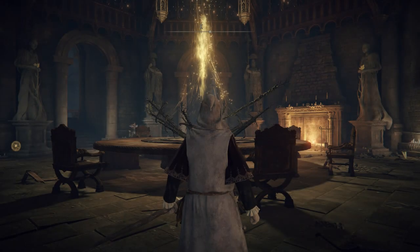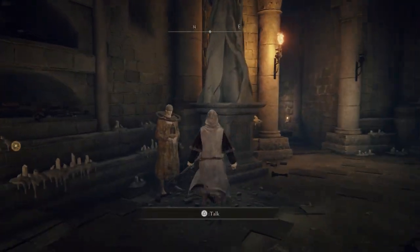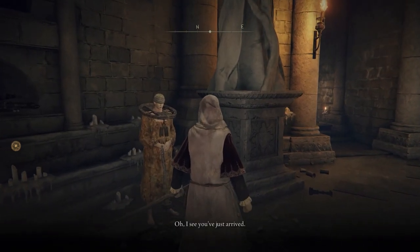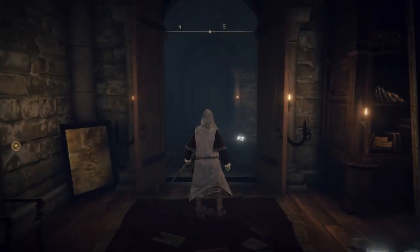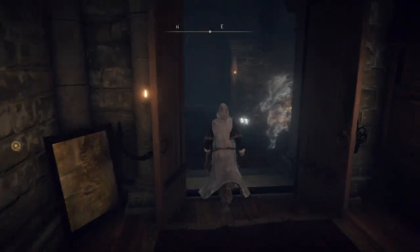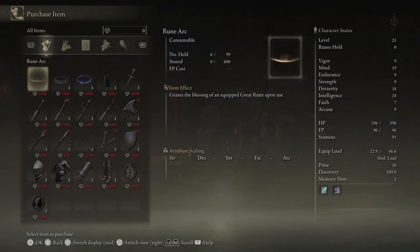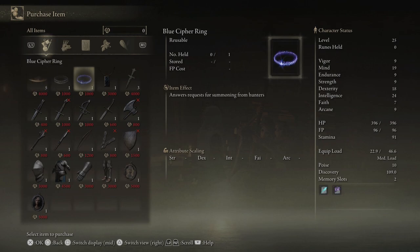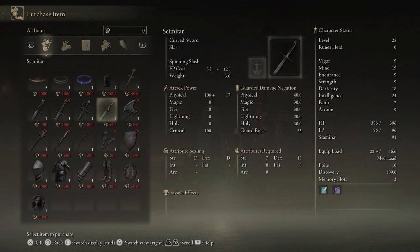There are many NPCs and a few in this room you'll want to speak to. There's one on the left - he's the incantation guy, he's going to sell you incantations and things like that. If you go further around to the left-hand side of the incantation guy and through the doorway, you've got the twin maiden husks. These are basically a shop - there's some handy things in here: stone sword key, a memory stone which is another magic slot, lots of weapons, armour and things like that. You can add to this later on with bells.